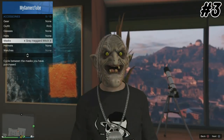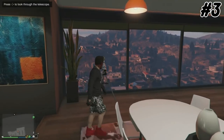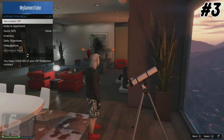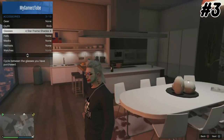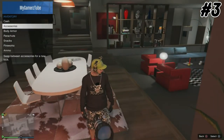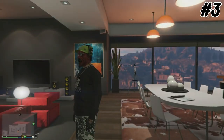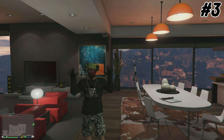Here's the third one. Choose any mask, then go to any telescope and press right on the d-pad to partially open your interaction menu. Select the glasses and hat you want to wear with that mask. When you back out, it should appear after about five seconds.